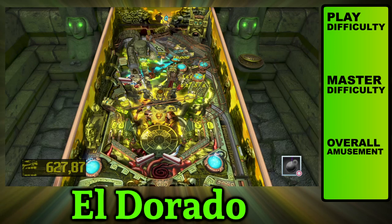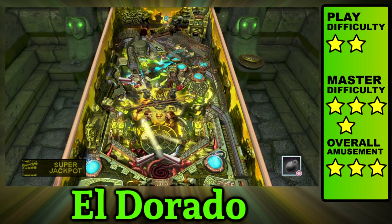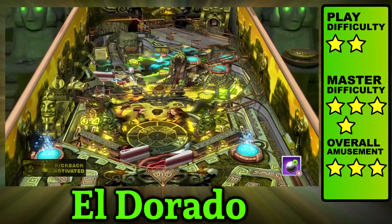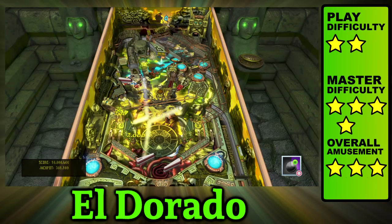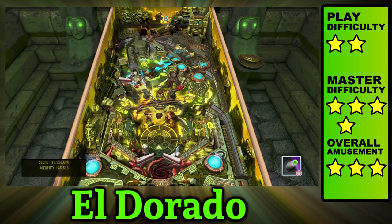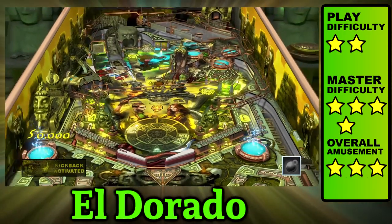El Dorado is an elegant table with a few tricks up its sleeve. The left flipper has a secret hole underneath, and there's a release hatch right above it that spits out balls and can catch you off guard. There are a couple of extra play areas like the gold search and saw blade challenges, but most of the time you're going to be aiming at the stone idol to start adventures, which is also where you start multiball after hitting two targets by way of the top left flipper. Having two or three balls on the table is pretty common, and keeping them in play is quite manageable. Hitting the bumpers will open up the cave sinkhole which can activate kickbacks.